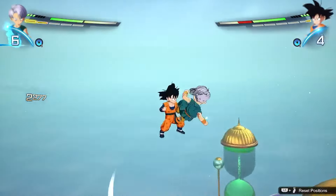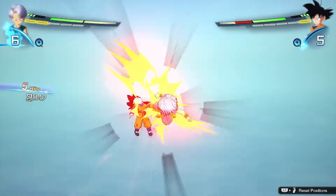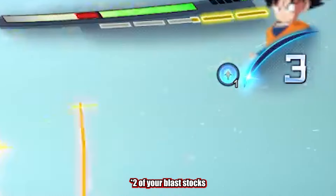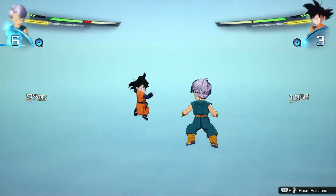Even if you cannot properly pull off Z-Counters during a match, Sparking Zero allows you to use the revenge counter by spending one of your blast stocks and striking the opponent back. This will reset the fight back to neutral and do a small amount of damage to your opponent.